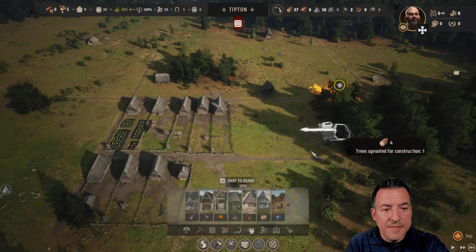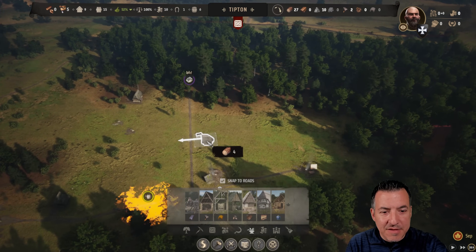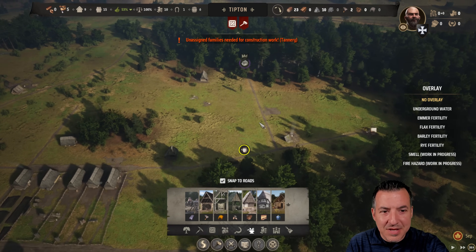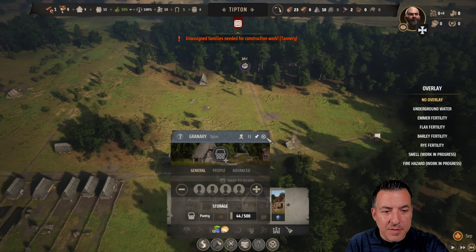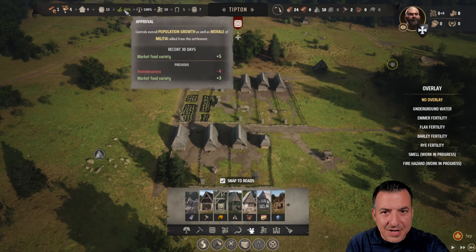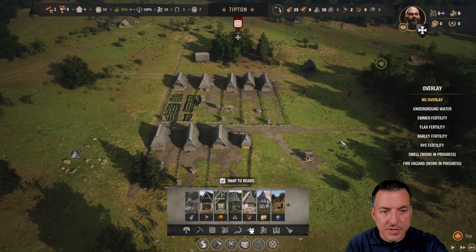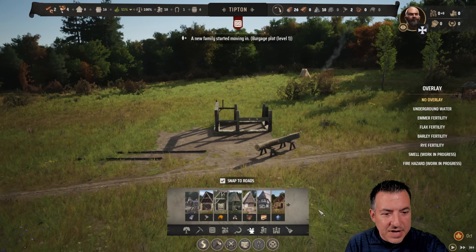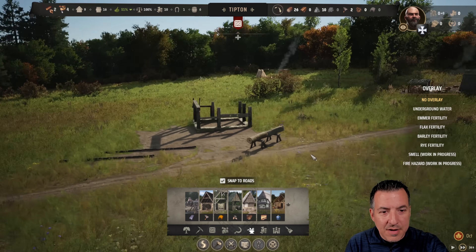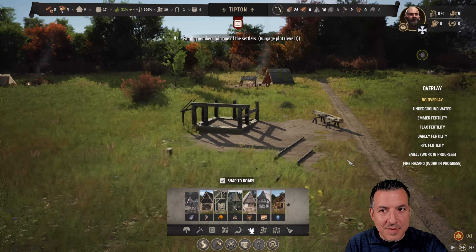The next thing we need is a tannery. That's going to allow us to turn the hides that our hunter is creating into leather for clothing. We don't want the tannery too close because tanneries tend to smell — I don't think smell is a thing yet, but eventually it will be in the game. We need a free worker to be able to build that, but it's going to give us another needed resource to keep our people happy. Now that we're up to 54% approval, we should start to see new families moving in here hopefully very soon.